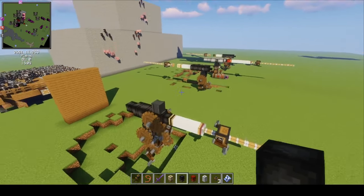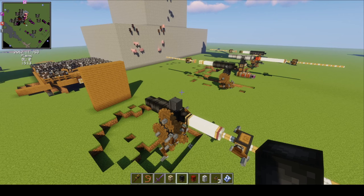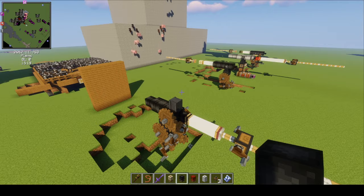There are a lot of different cannons in this mod with different materials — like cast iron, steel, and others. Each level of cannon has a different strength, so it can hold more powder. More powder means you can shoot further.